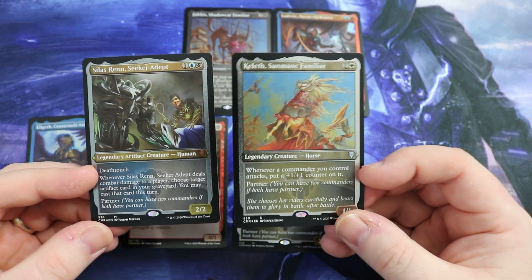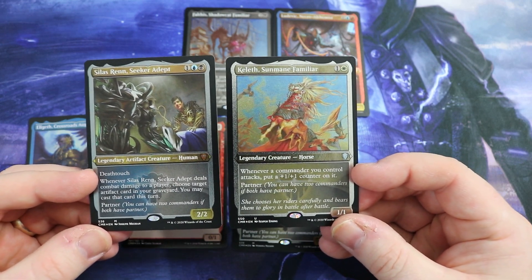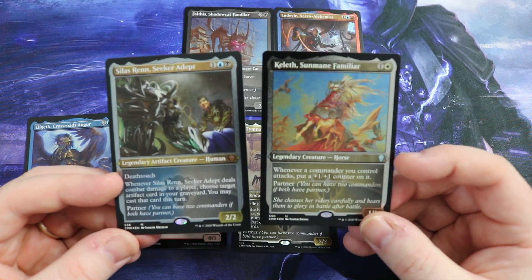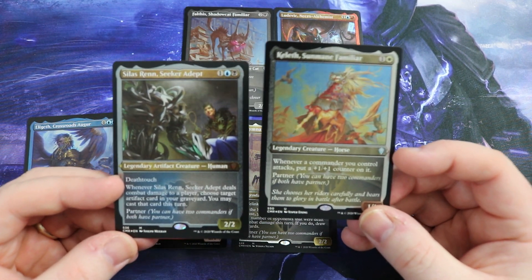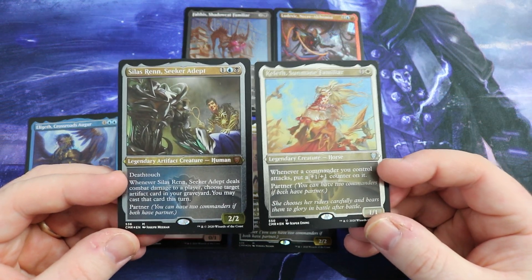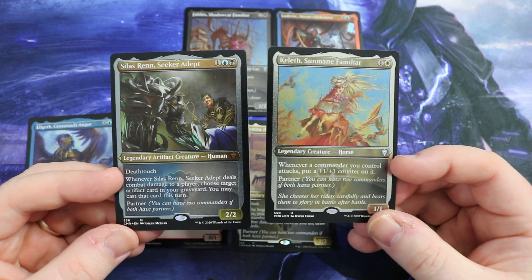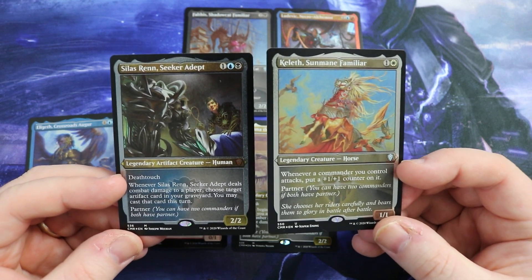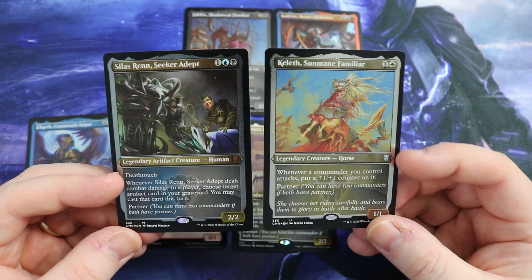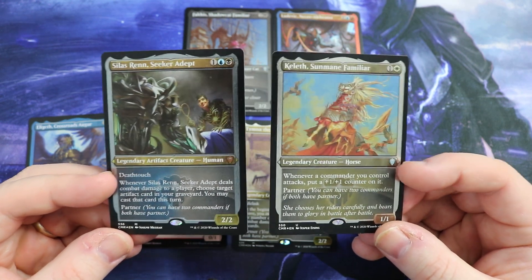When you're starting off and building your decks, you can see here that Silas is blue and black, and you can see that Kelef is white. When you're building your decks, you can mix those colours, which is absolutely brilliant, and it opens up so many deck-building ideas. It just makes the Commander format so good, and it opens up new ideas and totally different decks that you can build when you can have two commanders.